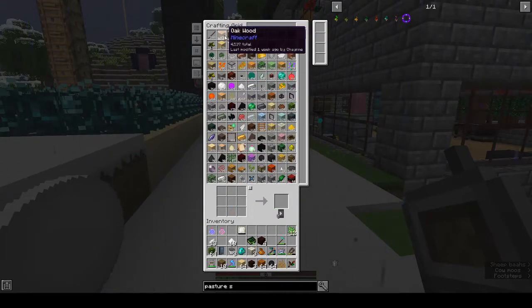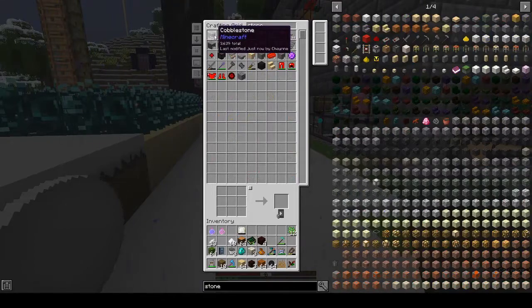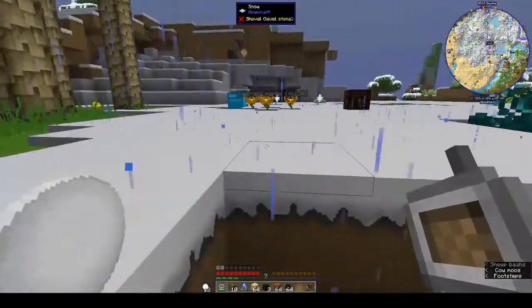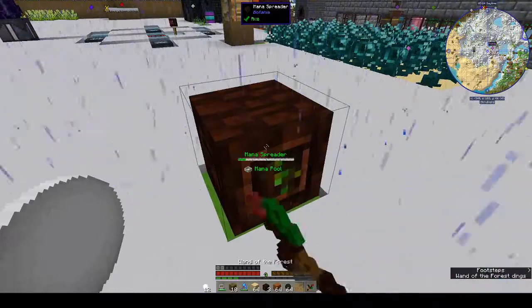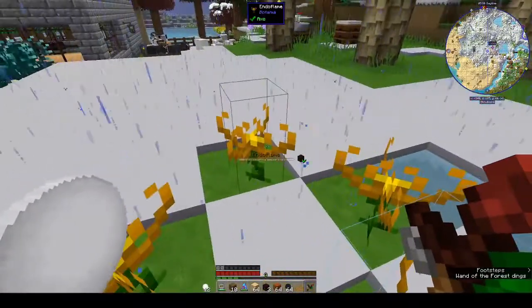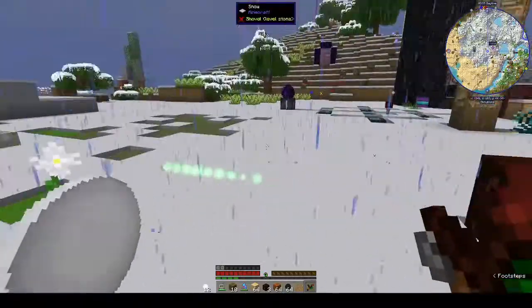Hi, this is Shane and welcome back to another episode of Peace of Mind. We started Botania last week, which is good. We started Botania and when we left off last week we had made Endo Flames and a mana spreader. Right now the Endo Flames aren't doing anything because they have no power.